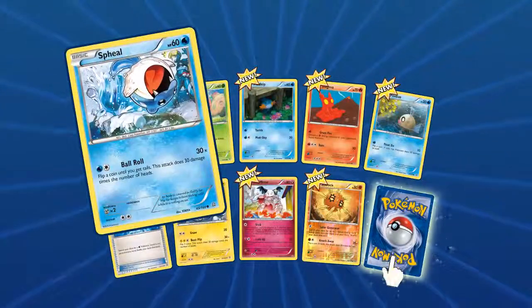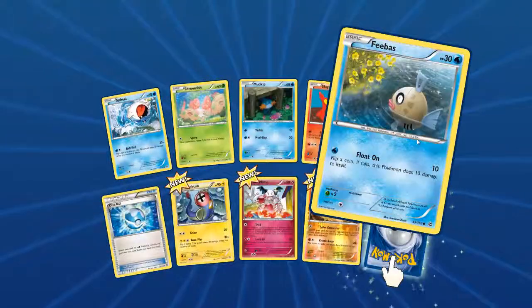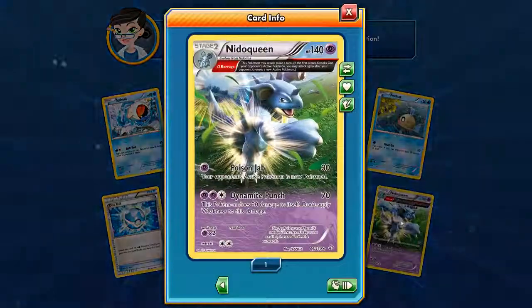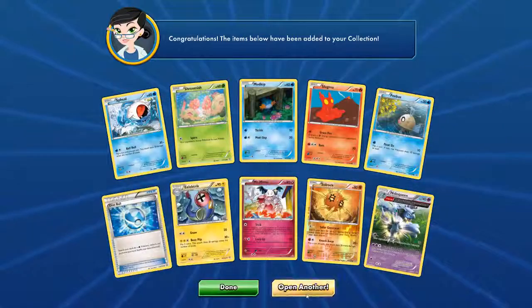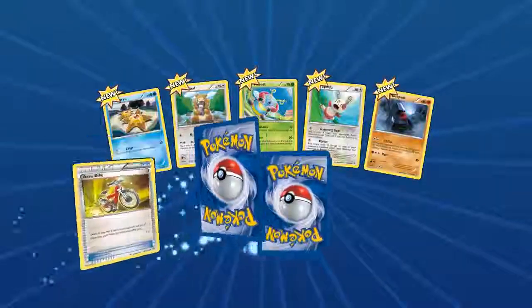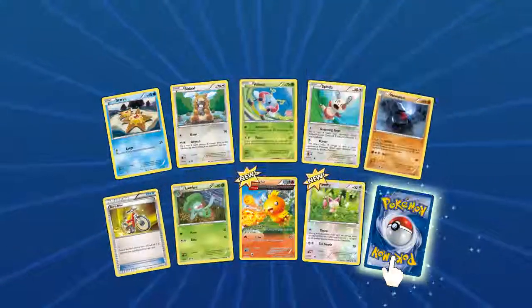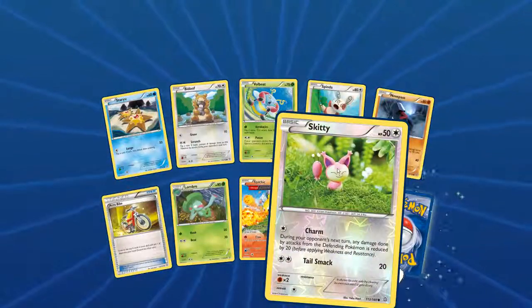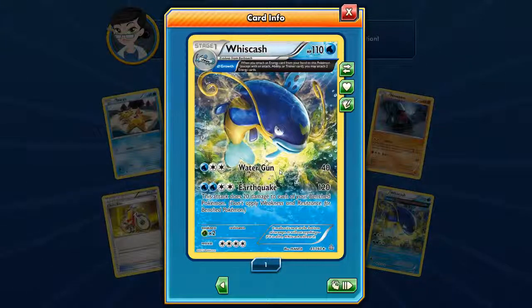Another pack — another Spheal looking pretty awesome, that Diver looks awesome as well, Shroomish, Mudkip, Slugma, Phoebe, Dive Ball, Mr. Mime, a Foil Solrock, and a big Nidoqueen with Barrage — attack twice per turn. Another pack — Staryu, Bidoof, Volbeat, Spinda, Nosepass, Aqua Bike, Lombre, Torchic with Barrage, a Foil Skitty looking super cute. Our rare is a Whiscash with Grow. I like these full art cards.